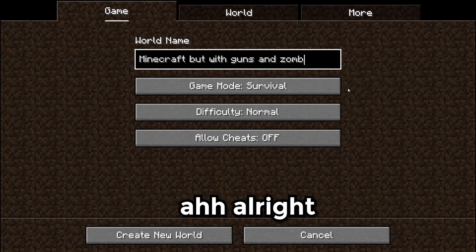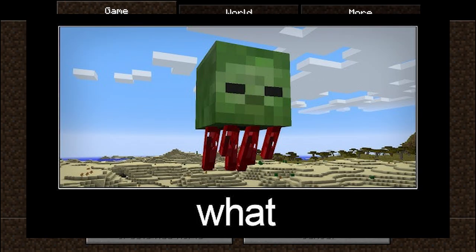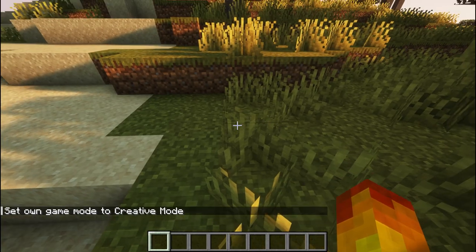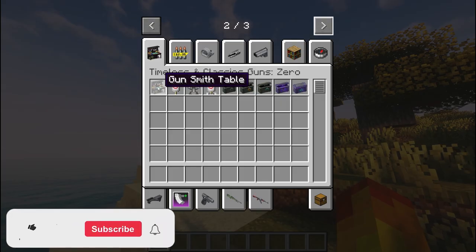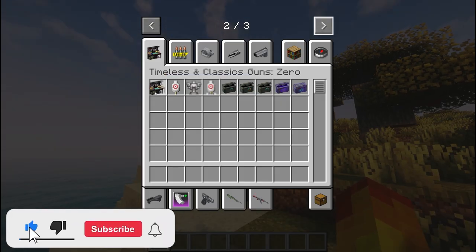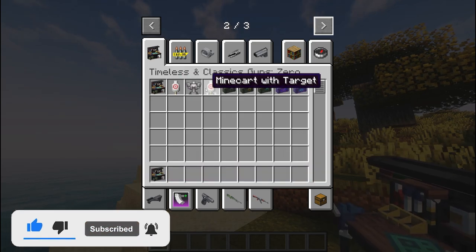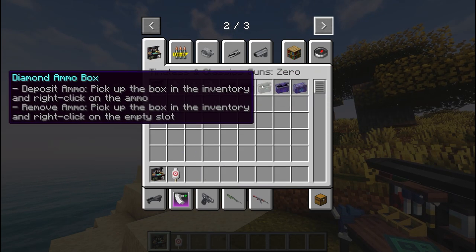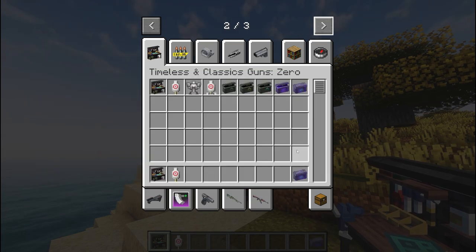Today we're gonna play around with guns and zombies. We want to try it in creative to start with, just to see if it works. We have a gunsmith table - this is our crafting table for guns. We have targets, minecart with targets, iron ammo box, gold ammo box, and a creative ammo box.